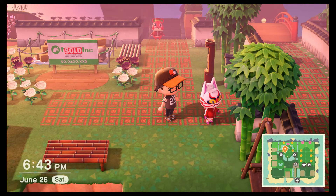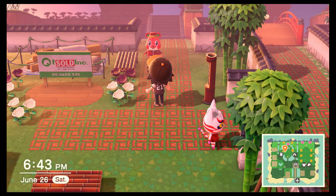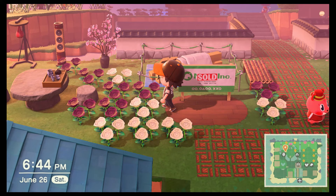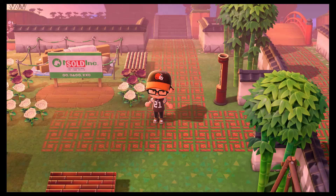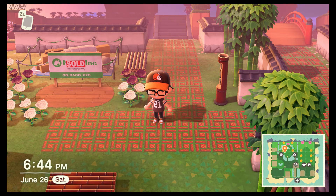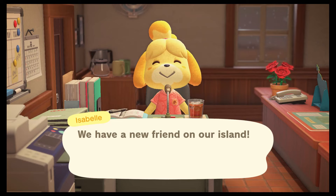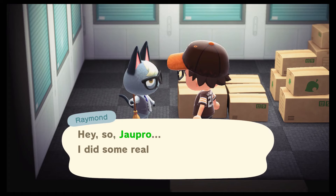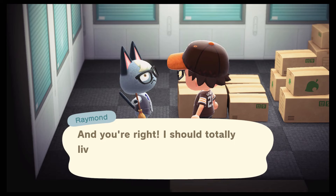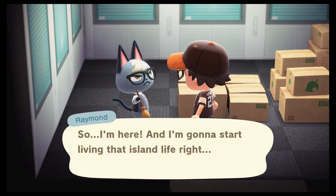I've got somebody moved into the plot. Hey, Kabuki — and Apple's kind of coming to the party as well. You can see it says 'sold.' It is Raymond. Immediately this plot will have the villager's name and say it belongs to this person. I'll go ahead and time travel to the next day so you can see what happens next. Isabelle will announce that we have a new friend on Oddville — his name is Raymond. He says he did some real thinking and is going to start living that island life right now.